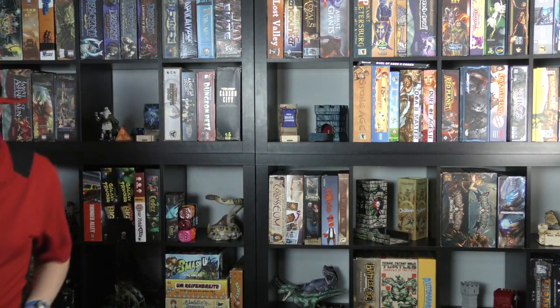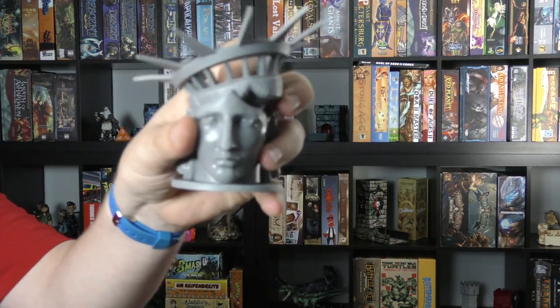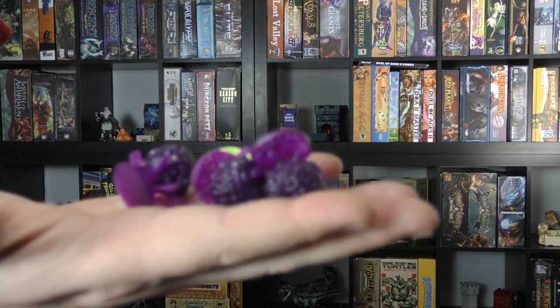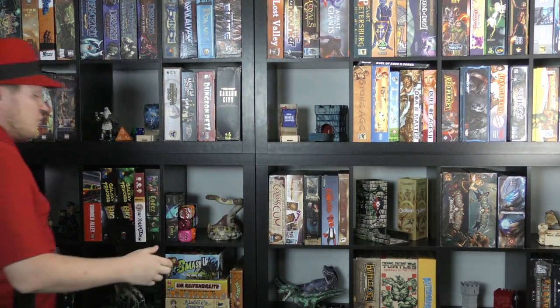Let's talk about the components. First of all, this is a neat model — the Statue of Liberty. I know a lot of people don't like the second Ghostbusters, but the miniatures in this one are really cool. I've always liked the movie itself — Ghostbusters 2 was just fun and interesting. So the miniatures are great, there's a ton of them, the boards look cool, and everything kind of looks really neat.